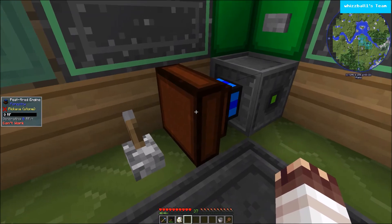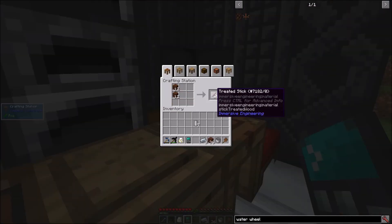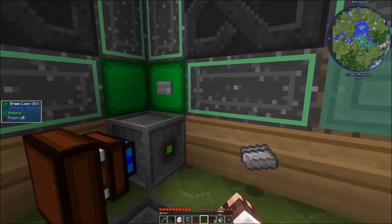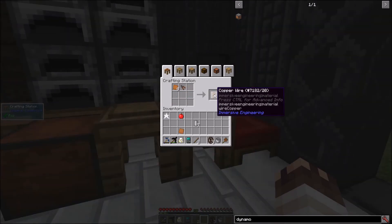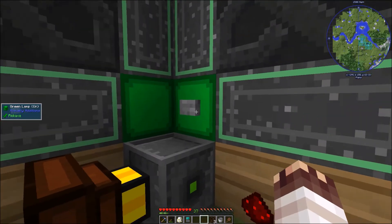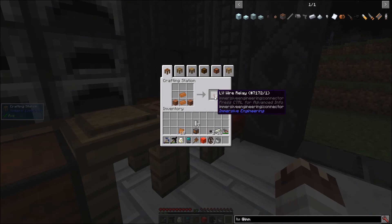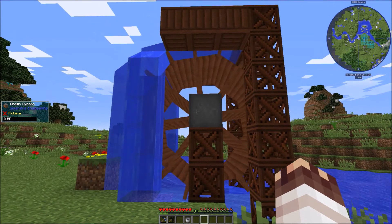Peat-fired engines produce only 10 RF per tick, but we're going to have to go bigger. 56 treated wood planks, 48 treated sticks, 12 water wheel segments, and 3 water wheels. Some annoyed crystals, a small storage crate for the actual addition section, 8 copper wires, 8 LV wire coils, copper coil block, and a kinetic dynamo. 11 Ristonia crystals, 2 LV wire connectors, 8 LV wire relays, and an LV capacitor. According to my test world, this whole setup generates 67 RF per tick.